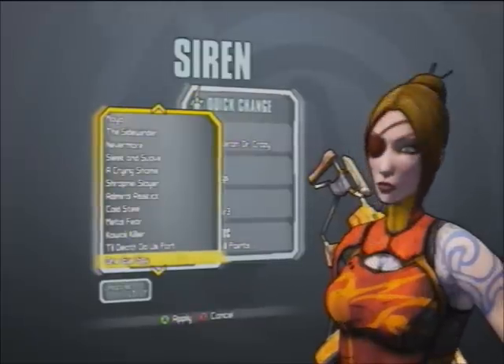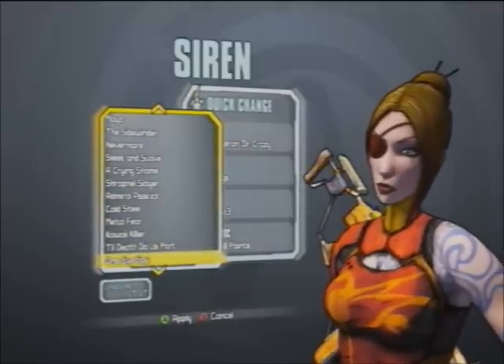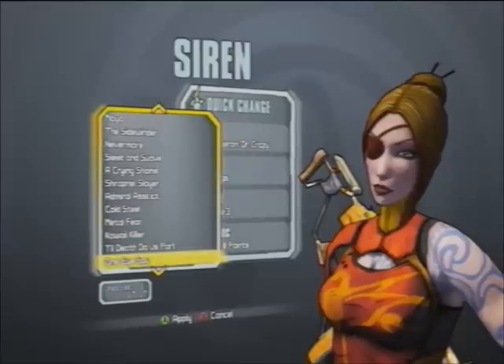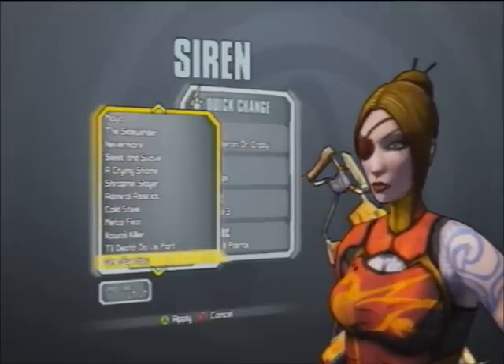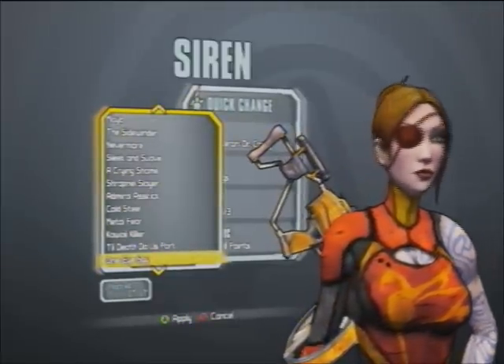The next one is the One-Eye Spy — 'I spy with my little eye,' as it were. This is a quest reward for completing Symbiosis as Maya. Interesting head — I kind of like this one too.